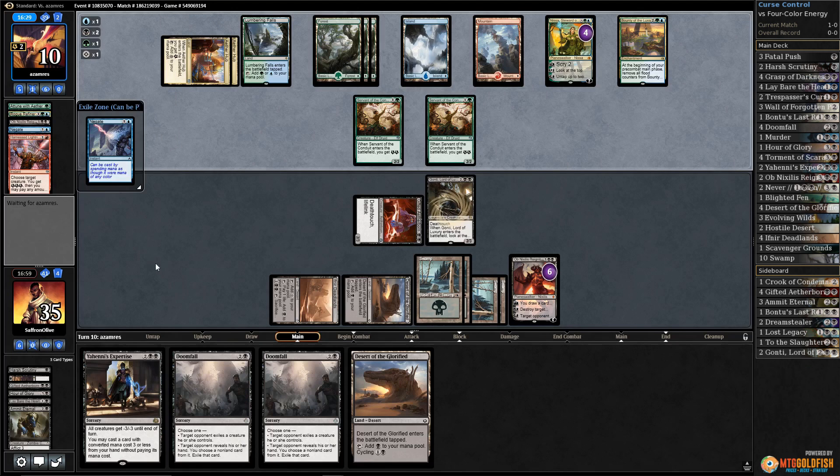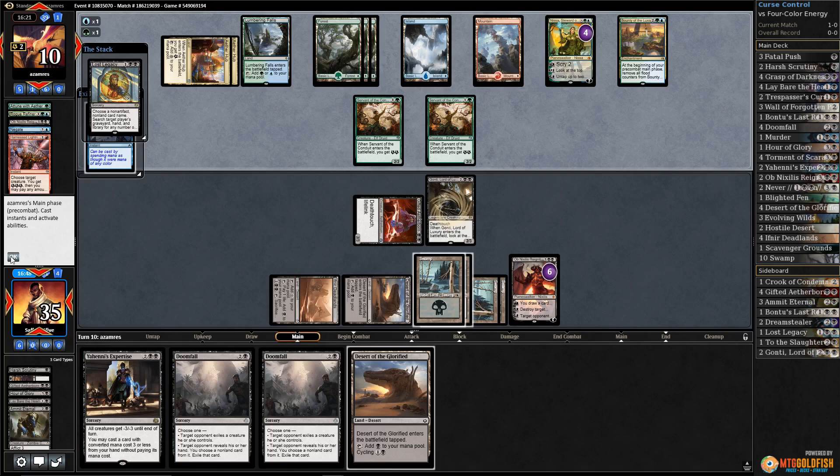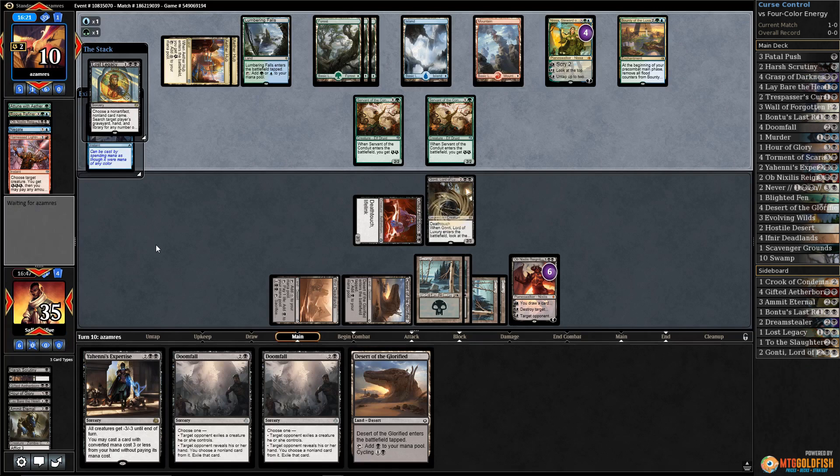If we can get Nissa off the table we'll feel happier. Opponent's going to cast something - they left both cards on top with Nissa. Lost Legacy! Sure - they obviously brought that in to deal with the curses, but the curses aren't in our deck. Come on, whiff! Our opponent didn't see much of our deck, they might not realize we sideboarded them out. Name it Torment of Scarabs - do it!